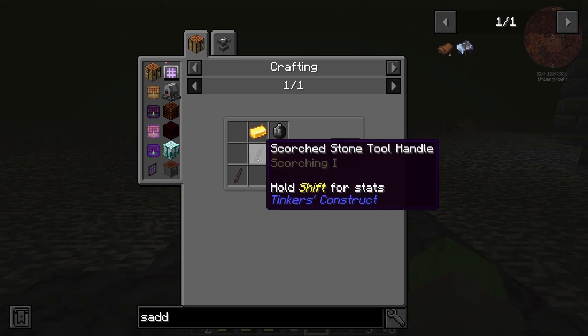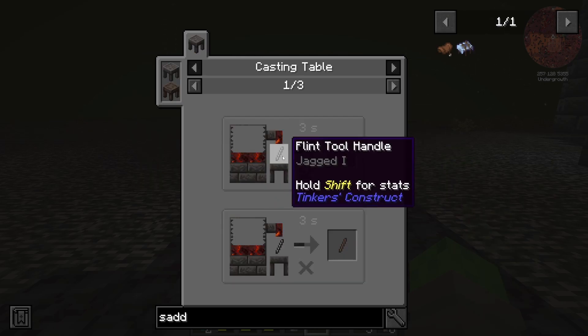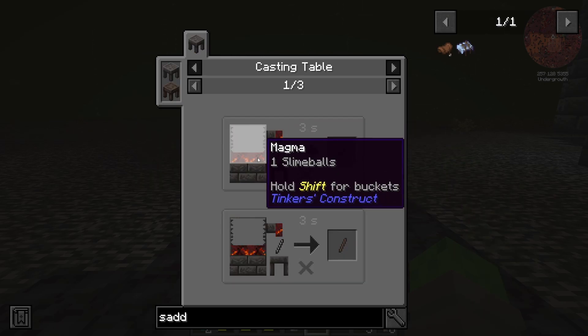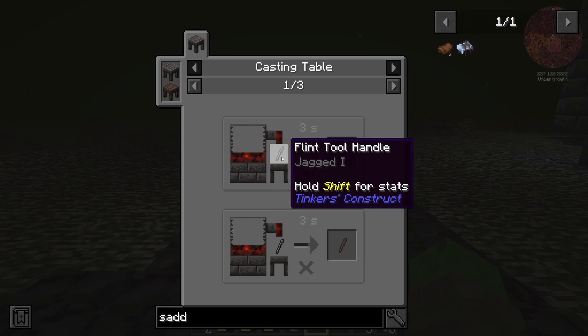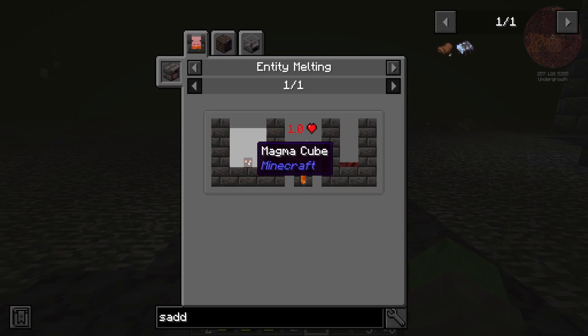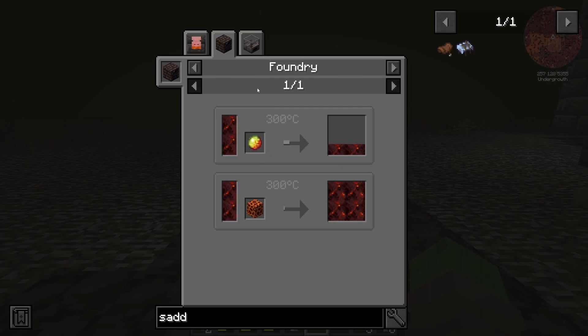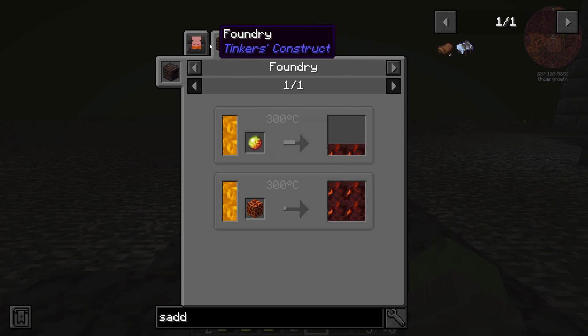However, it looks like we're going to need some scorched stone tool handles, and I'm not entirely sure how we're going to make that. It looks like we're going to have to have magma as well as a flint tool handle — that's not too bad. How do we get magma? A magma cube? That doesn't sound fun. Oh, we can also do it with magma creams and magma blocks — that will definitely work.